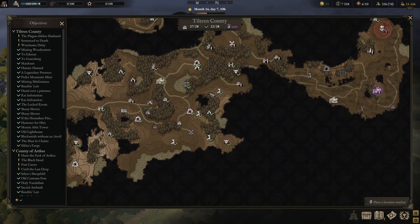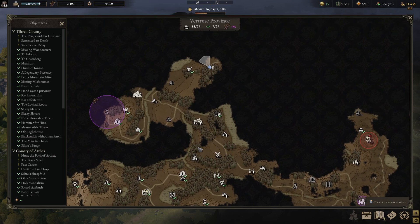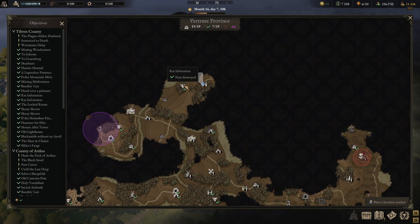So you start over here — this is the starting area — and then you need to go all the way to the north. Here you've got a red infestation, and then to the right you will see the Gozenburg border crossing.